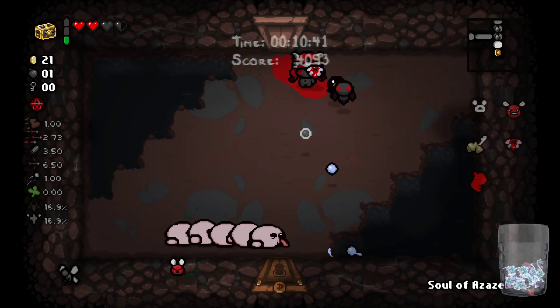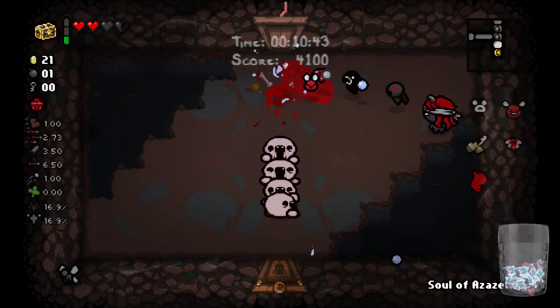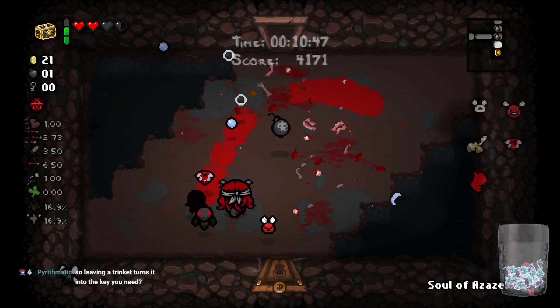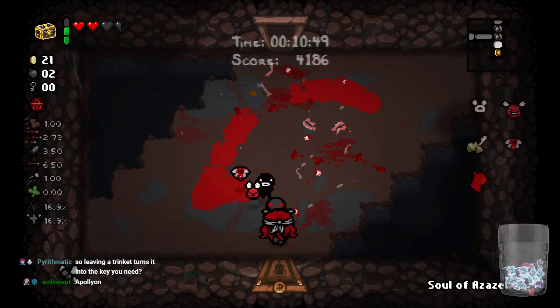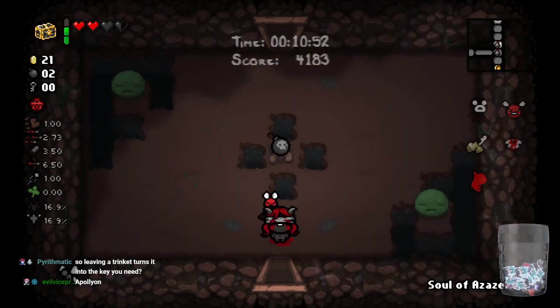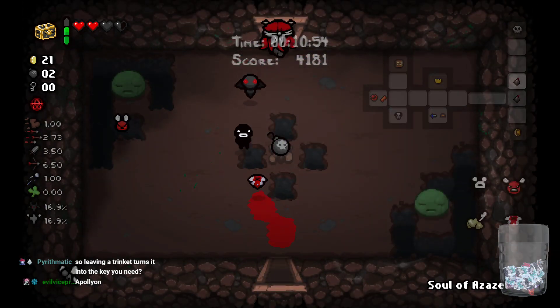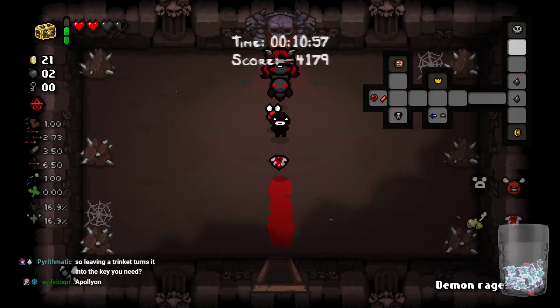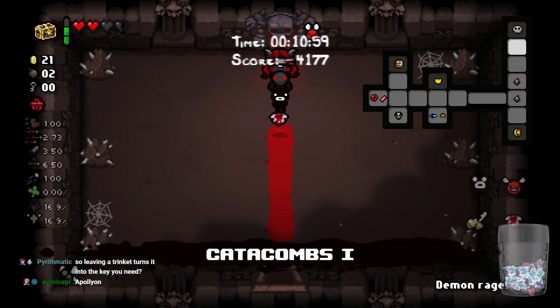We got Soul of Apollyon. I don't remember who I beat Hush with last time — it was Apollyon, okay. If we get Latch Key from the boss, that could help, or I'll look for secret rooms after the boss. You're too easy to waste soul on. Especially if I lose a black heart, which almost kills you instantly. The last refuge of the damned — looking for secret rooms.